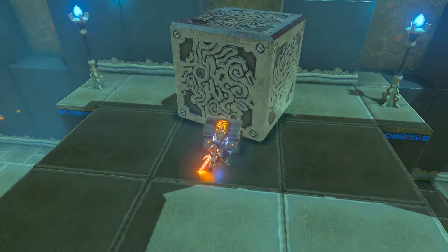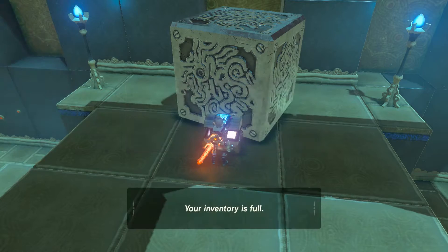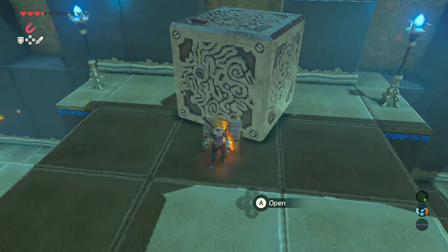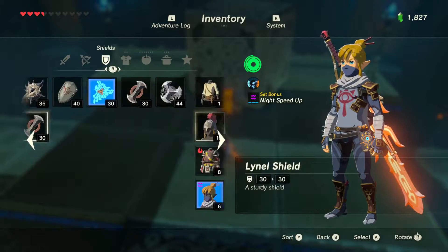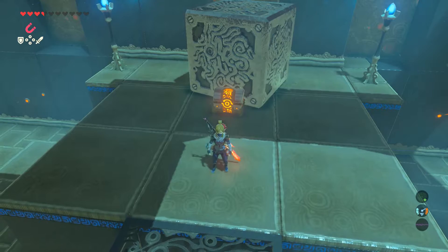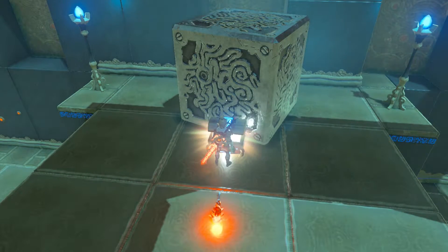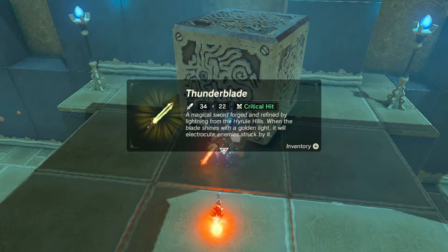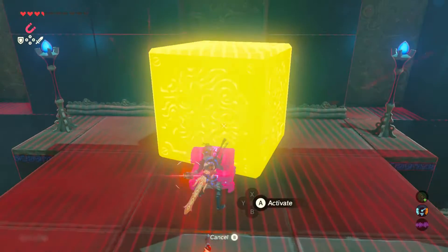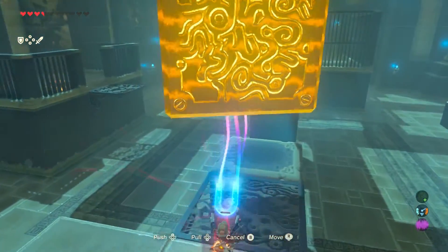Let's find out what's inside the chest. A thunder blade. And of course I have no room to carry it, because I have all these Korok seeds I'm carrying around waiting to be cashed in. I don't really need two magma rods — let's go ahead and drop one of those right here. I can find another one whenever I need it, because I have photos of the rod and the enemy that carries it. The Meteor Whizrobe.